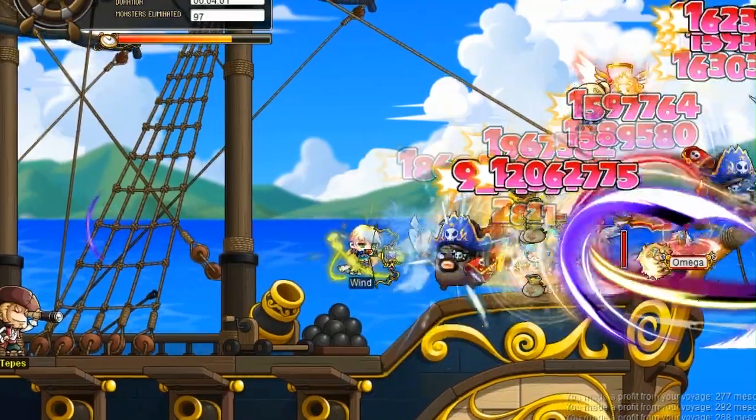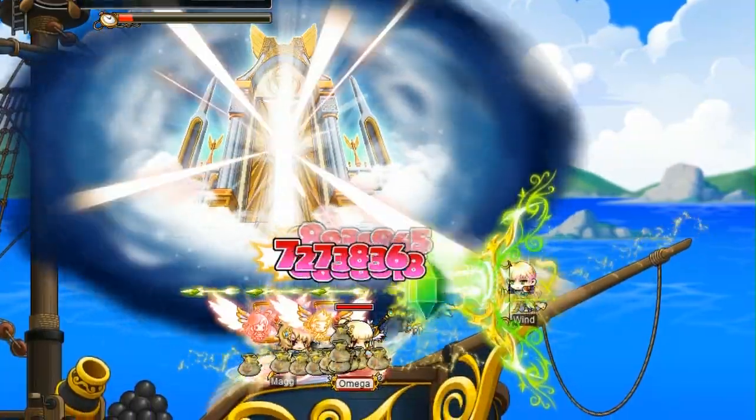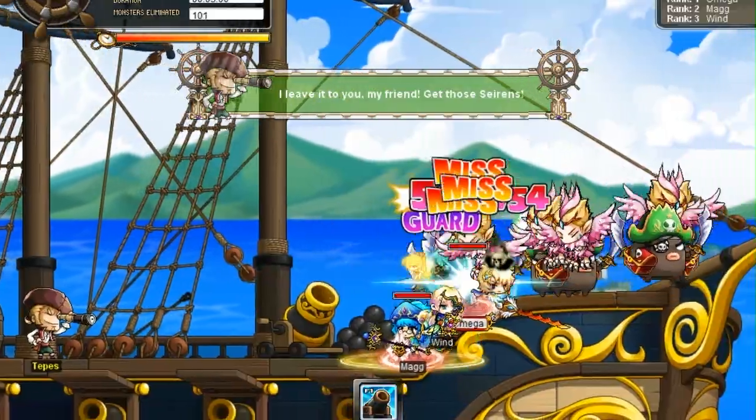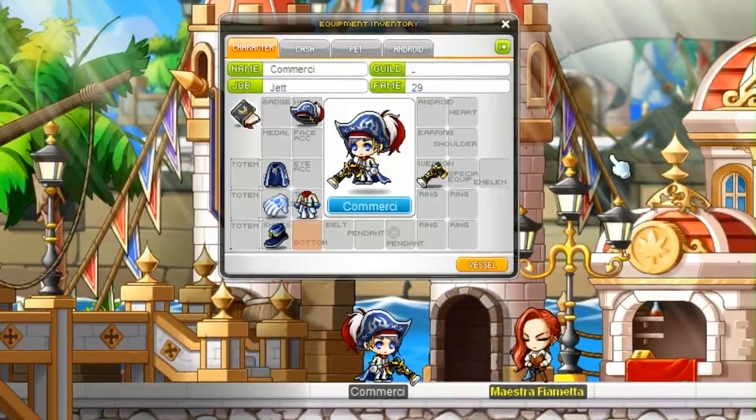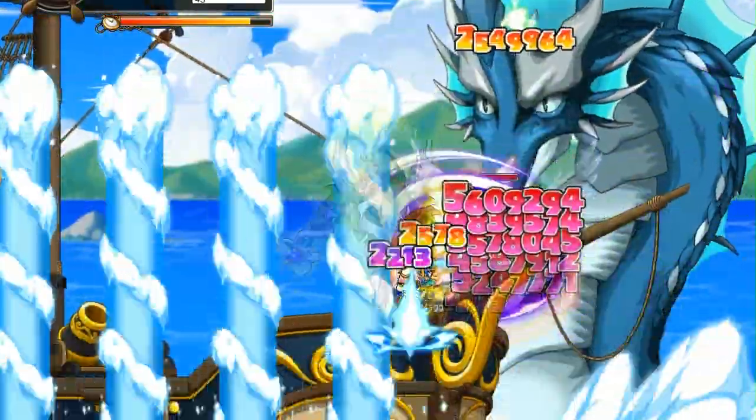In addition to obtaining bonus Party Zone experience, you can compete with your traveling companions for bonus Comerci Dinaro by defeating the most enemies during the voyage. It's a great way to get your hands on some Sweetwater gear for your new characters. So set sail and test your sea legs on this rollicking thrill ride.